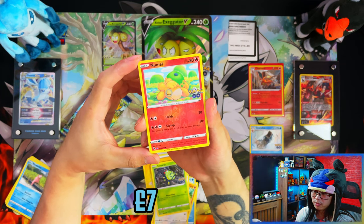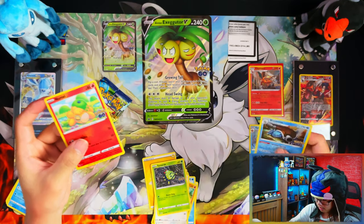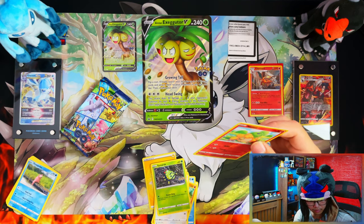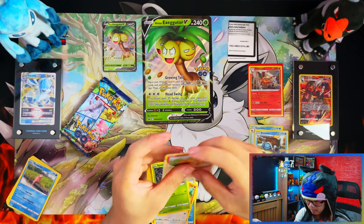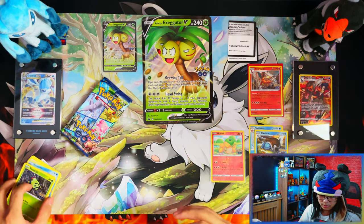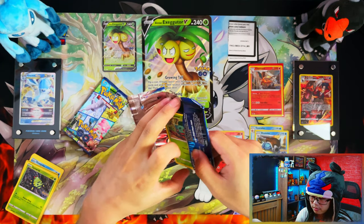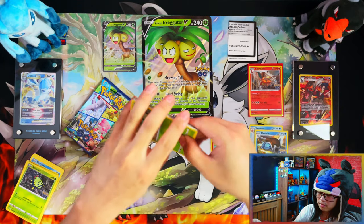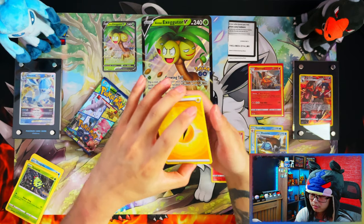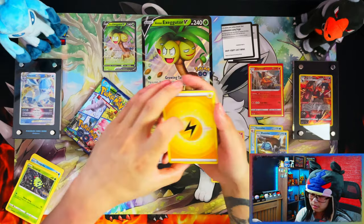This box in terms of profit — the reverse holos, if you can sell them, can go for quite a bit. But yeah, of all the profit and loss videos I've done, the Elite Trainer Box is probably the best one so far. Even though I say Elite Trainer Boxes are probably the ones I would say not to go for — Radiant Eevees I believe are the best ones to go for.